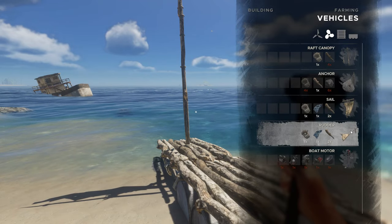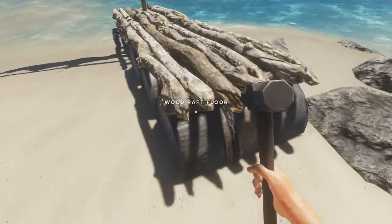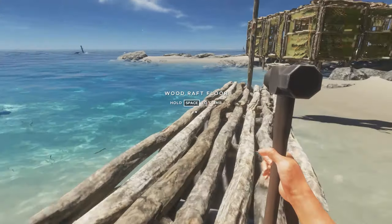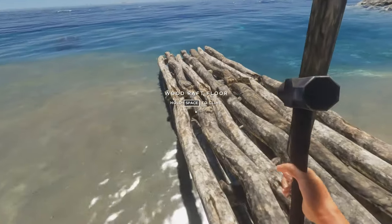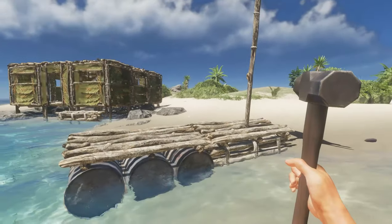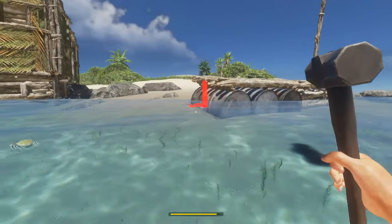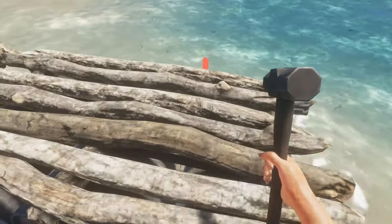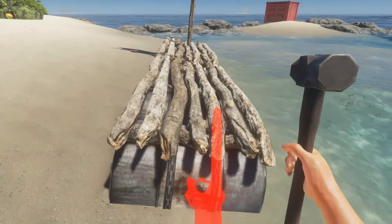I need a bit more wood for a roof, but we're gonna see if we can place the rudder on here. It won't work because I need to get this in the water. We're actually gonna turn this around because I don't want this thing floating away on me. As we go to other islands, we may cut down a couple of trees just to add an addition or two. Let's get on this rudder before it floats away — too late, come on!